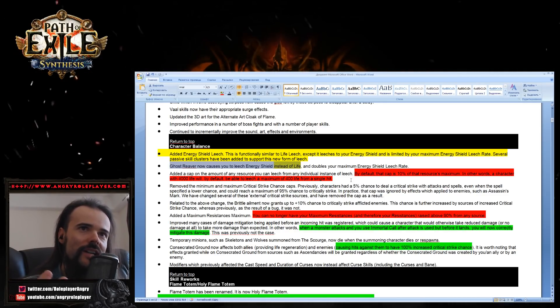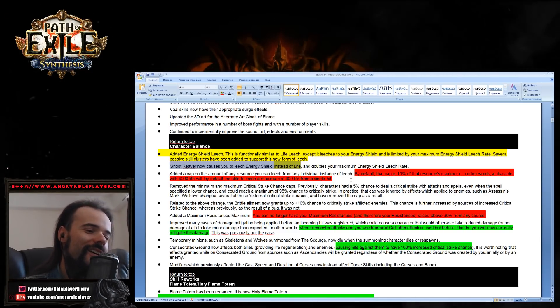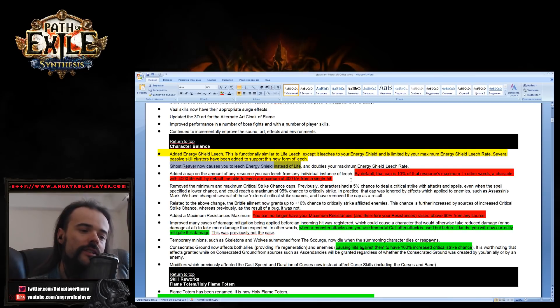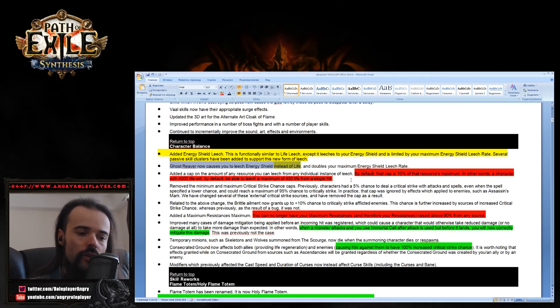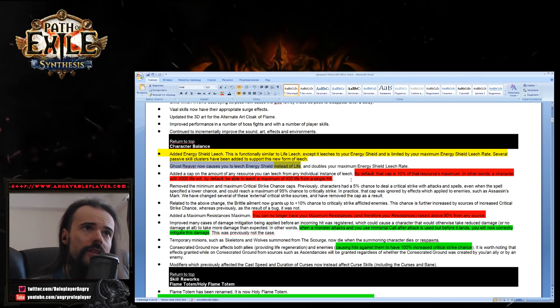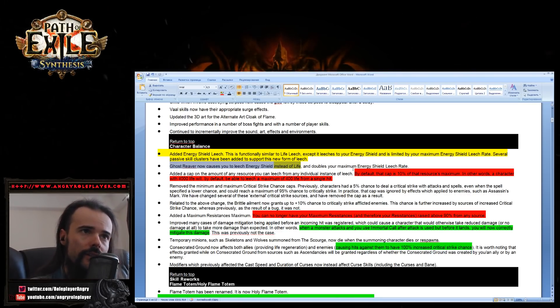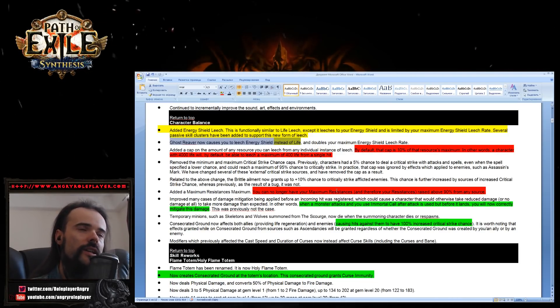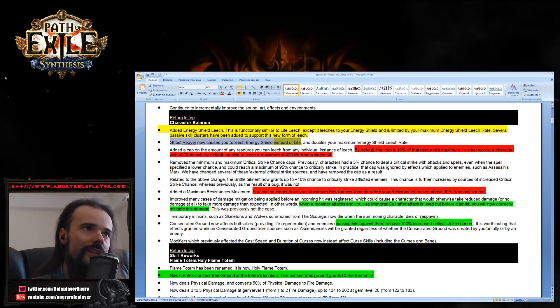For example, a character with 4,000 life will by default be able to leech a maximum of 400 life from a single hit. This nerfs the Slayer and the Slayer ascendancy node, basically nerfing the leech max rate. Maximum resistances have also been nerfed — you can no longer have maximum resistances above 90% from all sources combined.